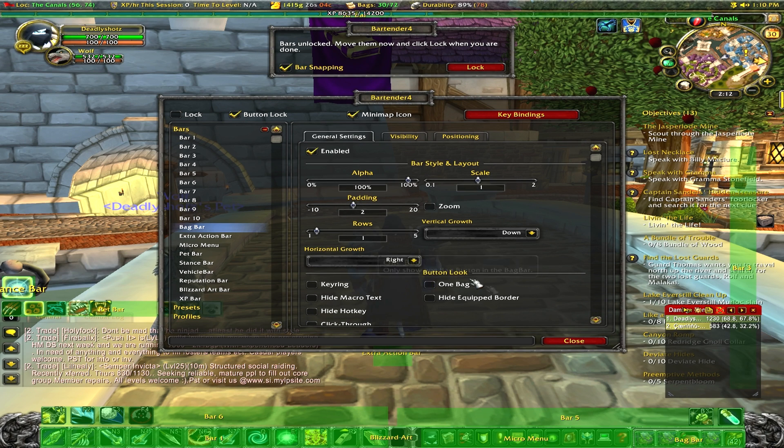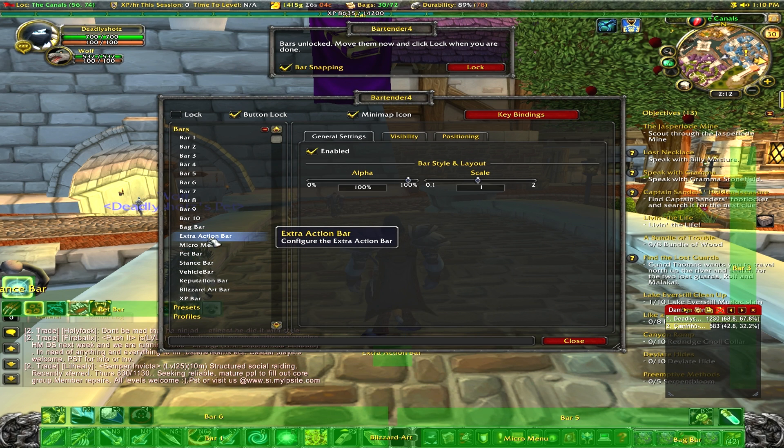You also have a bag bar. When you first get the add-on, it will have one bag enabled. If I click on the bag right here — you might not be able to see in the video, it's so tiny — but you want to uncheck one bag so you can see all your bags and move them around. That's just a note when you first download it.